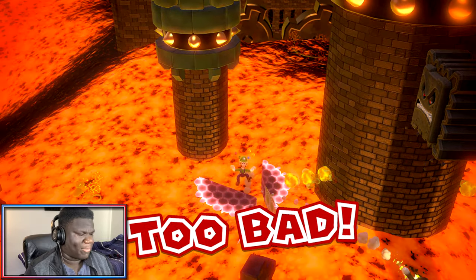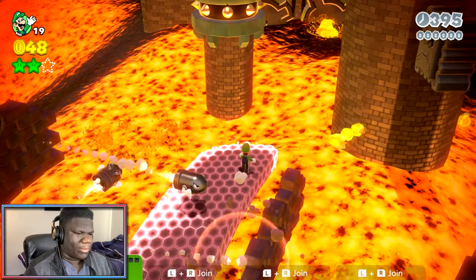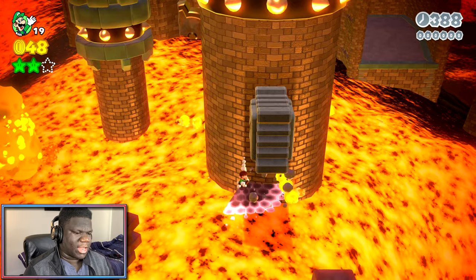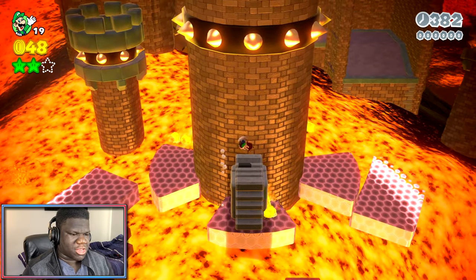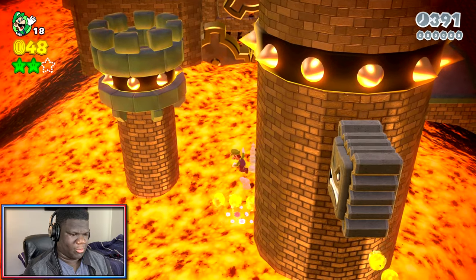I'm just going to play the level normally from this point forward. Well, I ground pounded straight into the lava. I'm good at the game, I promise. You saw me make that jump early — that was crazy. Let's not get hasty. I was pushed off! Wow, that's crazy. We all saw that. Let's not be stupid anymore.